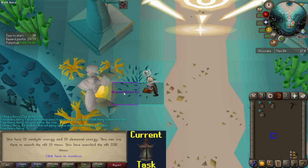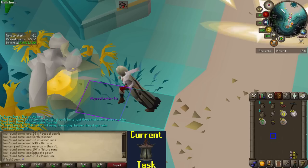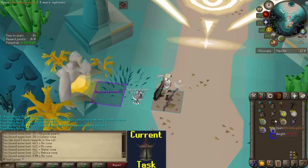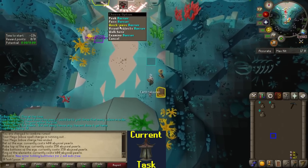19 searches here — I have no rhyme or reason to when I'm deciding to do them but let's just do it. No item, but we got a pouch. 71 pearls — pretty good. We are at 309 pearls now, so we still need about 100 more, so just going to keep going.